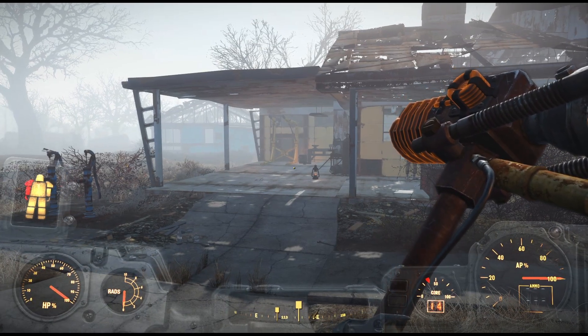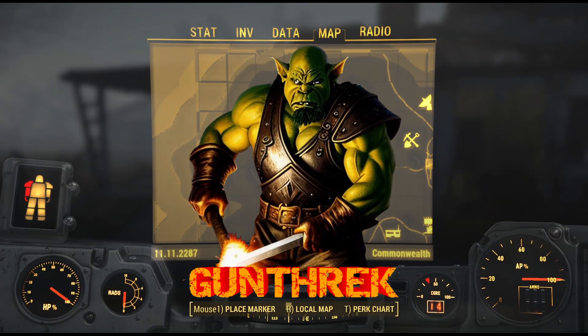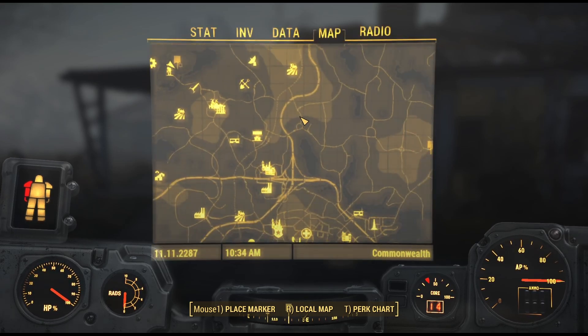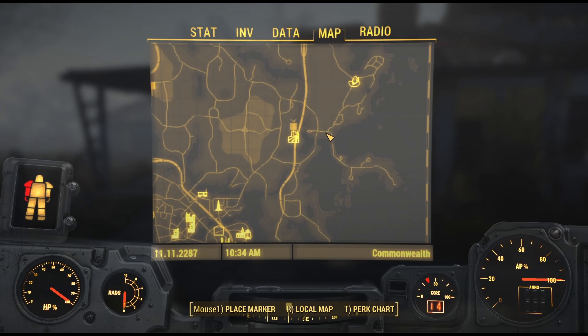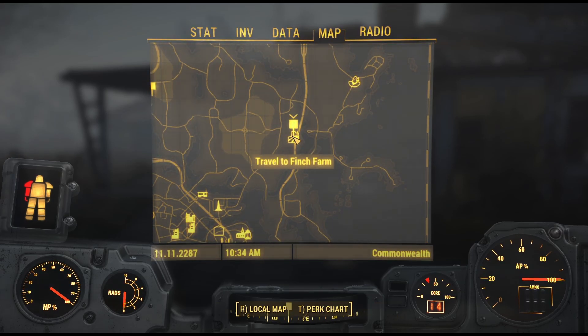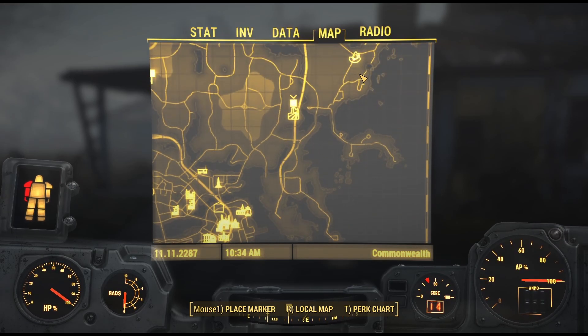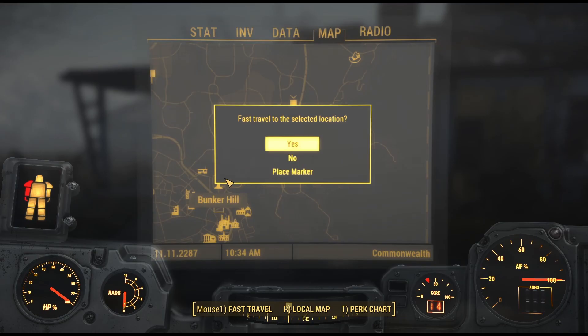Hello and welcome back to Fallout 4. We are continuing to work on quests for the Minutemen because this is kind of the main story quest right here, but we're not ready to do that yet. I want to head over here to this Finch Farm and then I guess since we're going to run up this way anyway, we might as well do this Museum of Witchcraft quest. I don't remember it being very long. So let's go over here to Bunker Hill.